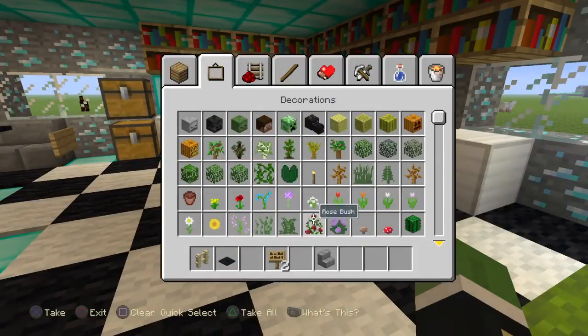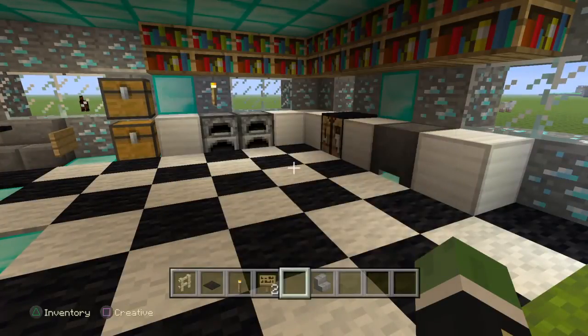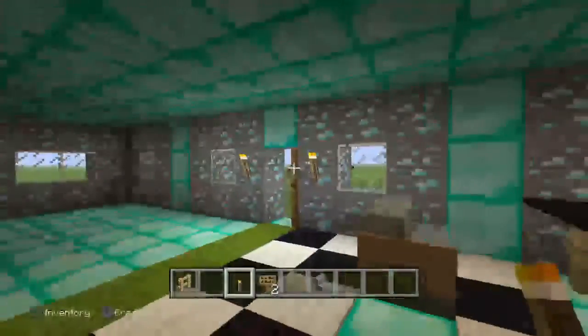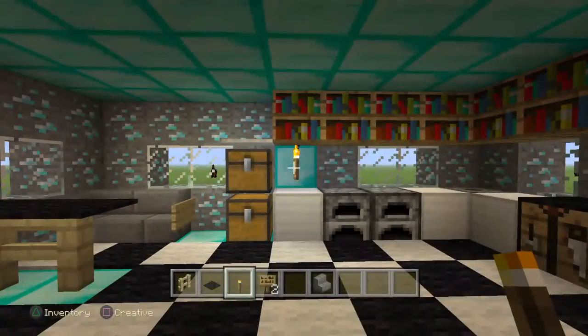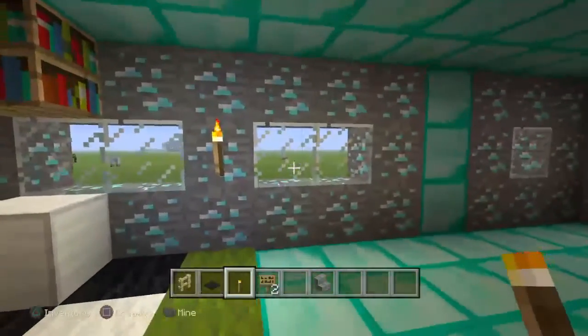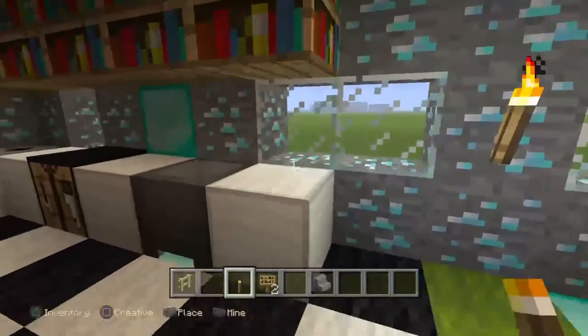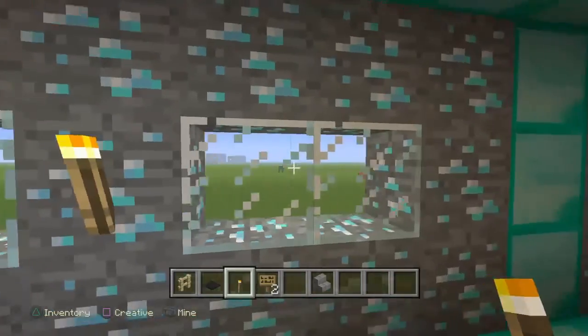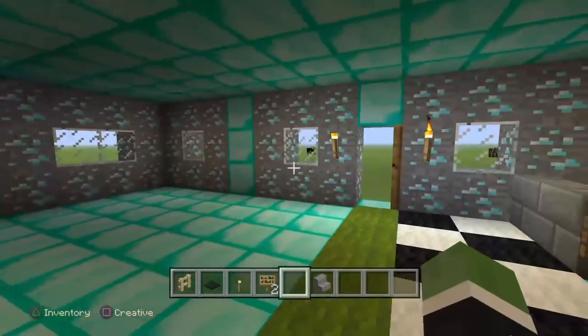Let's get a few torches out. I put a few torches right here. You can fill the cauldron with water, and then put another torch right there.